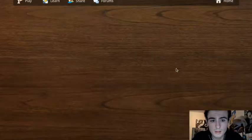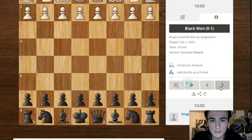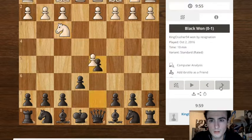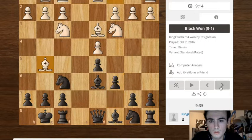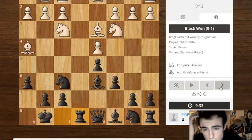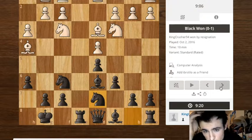Alright, so we'll go to the first game and we'll play it out. My friend did the exchange variation — just very common developmental moves — and we reach a pretty equal position.